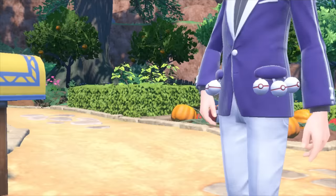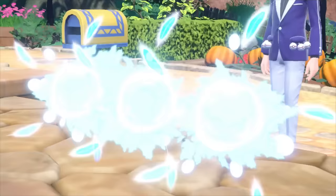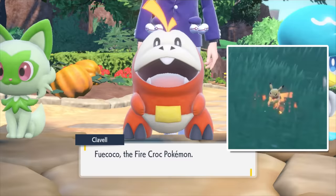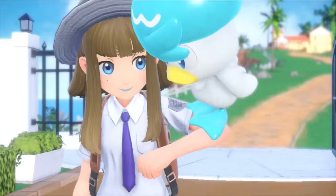Now for my first big decision. I can only pick one starter, so I need to choose wisely. Sprigatito, which is my favorite of the three, shares a common weakness with our third gift Pokemon when it reaches its final evolution. Fuecoco is weak to ground just like our soon-to-be mystery gift Pikachu, thus leaving me with Quaxly for a good mix of defensive and offensive options. Who would you all choose?